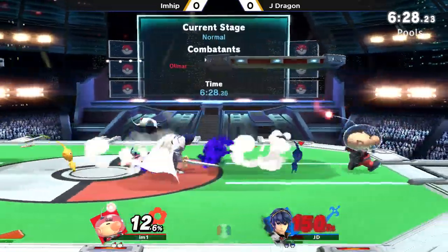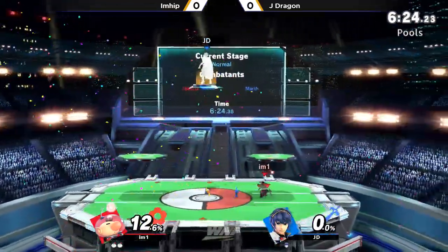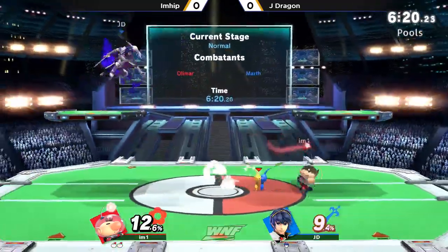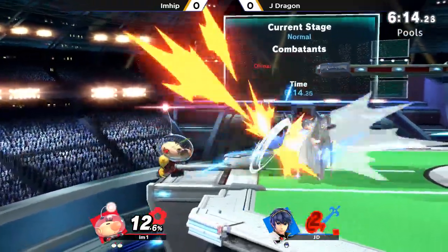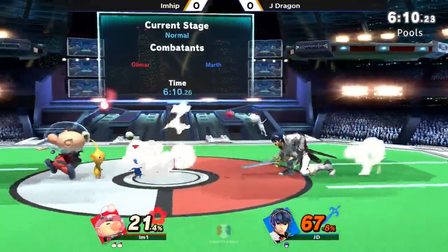He is at 135%, so he's got to play really careful. Hip's got a blue Pikmin on deck — at that percentage, if he gets a grab with the blue, he just throws right on top. Up throw is going to be a kill throw for him. There's a down throw from I'm Hip, and he gets a forward air. He's already tacked on 50% since J-Dragon came back down just a couple seconds ago.